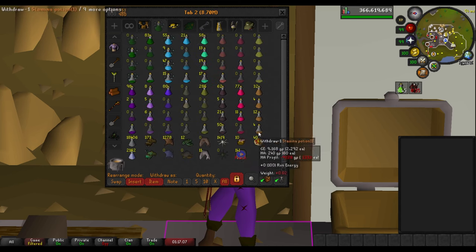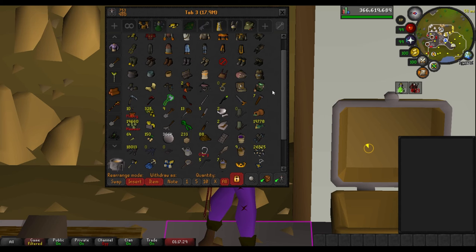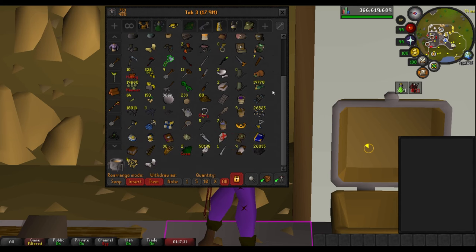Just the standard potion and food tab — nothing really cool to see here. Skilling tab: I'm mainly woodcutting right now. That's the pet I'm currently going for when I'm AFKing on my phone. I'm just woodcutting and using the crystal felling axe. It's a really chill thing to do on your phone — very AFK, you don't have to look at it for like five minutes.